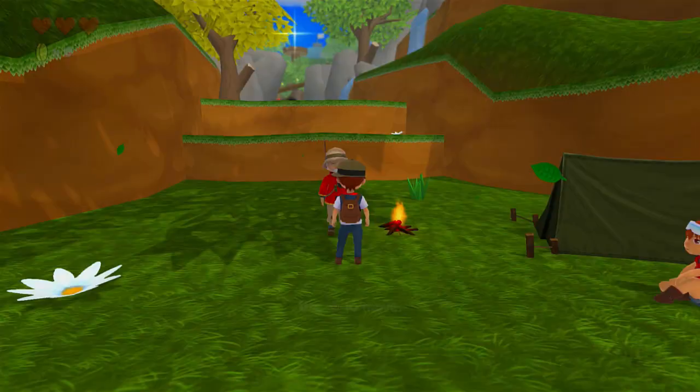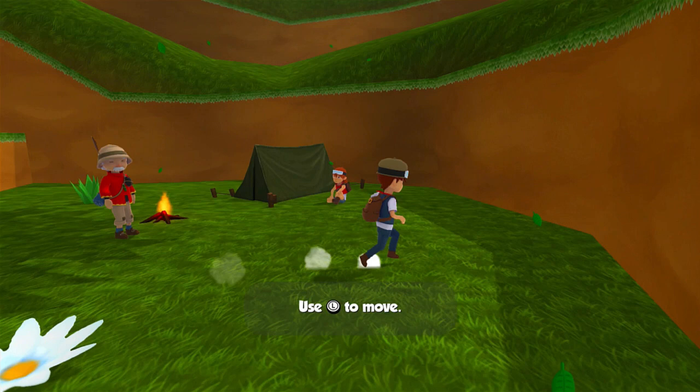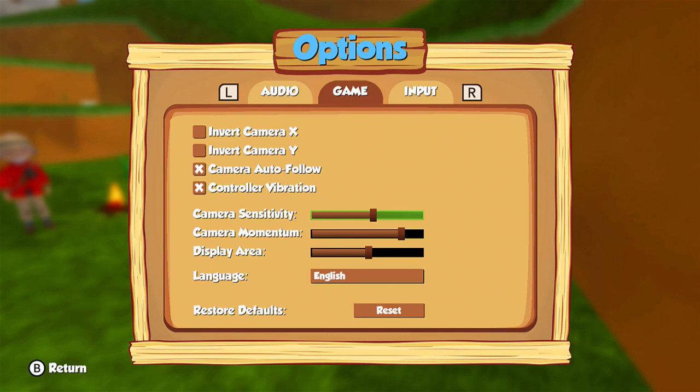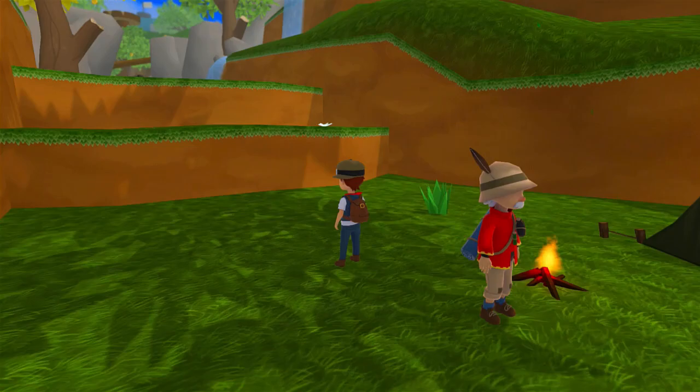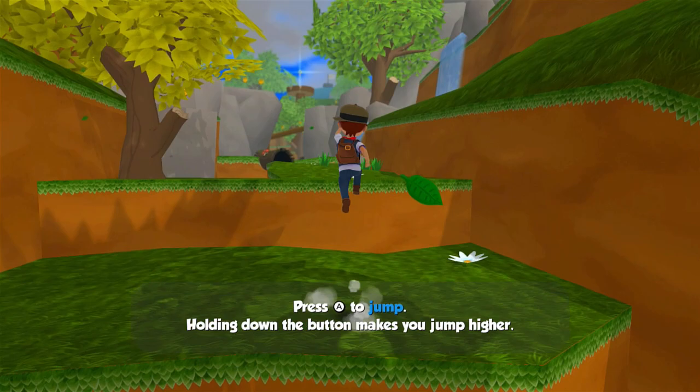Okay, it's a little too fast probably. Let me go back into options and lower that back to default. As you can see, it is a 3D platformer. Press A to jump — hold down the button and you jump higher. The difference is not too big, but it will come in handy in some situations. Press A to do a double jump. You can rotate, you can zoom — I should actually be zoomed out a little more.